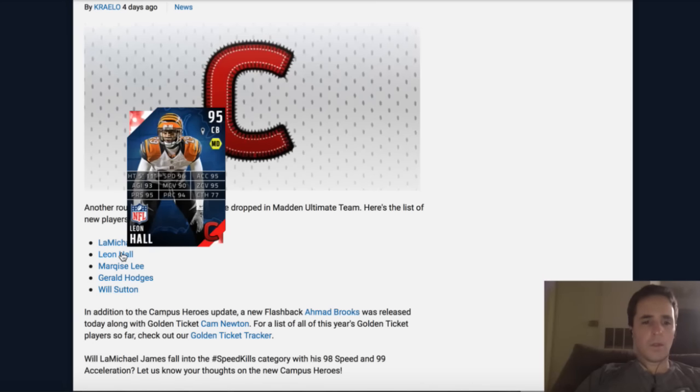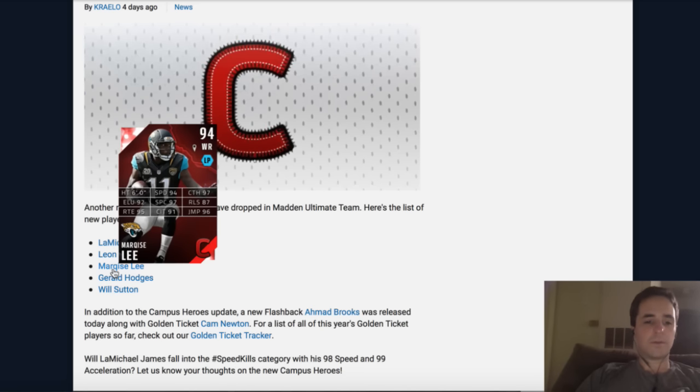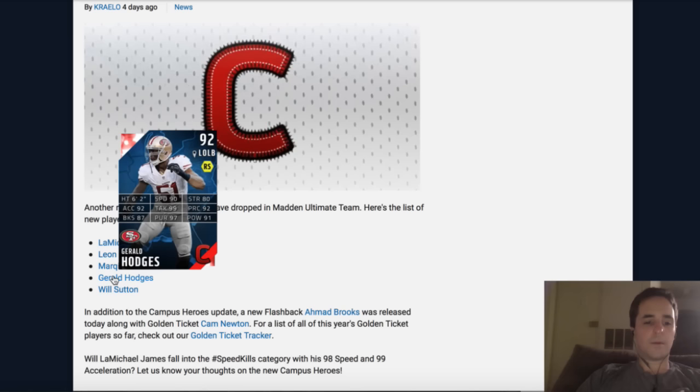Leon Hall at CB is going to get a pass from me at this moment in time, because I'm a man coverage guy and you can get better zone deals out there. I'm not going to pay extra for that press on this Leon Hall. Marquise Lee is kind of similar to Travis Benjamin — I think Benjamin's better. I'd say go Travis Benjamin, depending on the price.